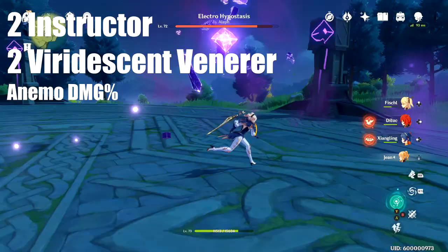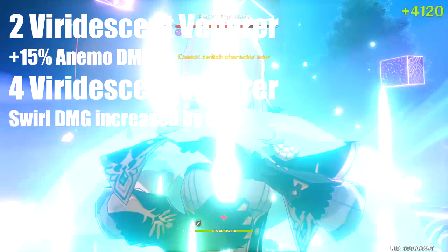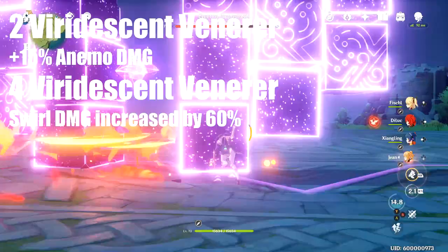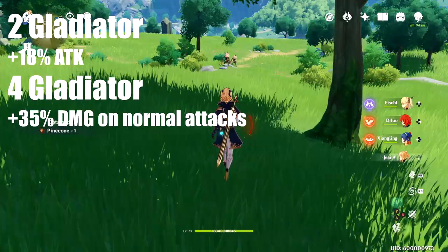The two-piece Viridescent Venerer set gives an animo damage bonus of 15%, while the four-piece set increases swirl damage by 60% and decreases opponent's elemental resistance to the element infused in the swirl by 40% for 10 seconds. The two-piece Gladiator set increases attack by 18% and the four-piece Gladiator set allows you to do 35% more damage with your physical attacks. Finally, the two-piece Instructor set gives you 80 elemental mastery.